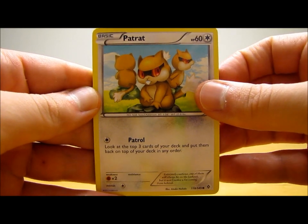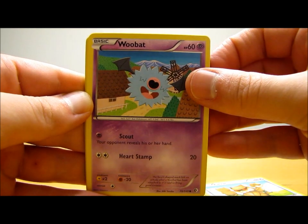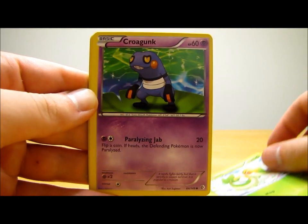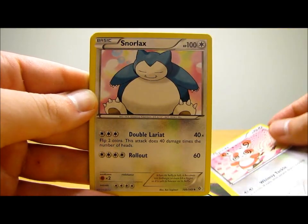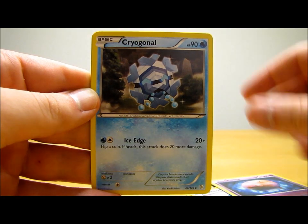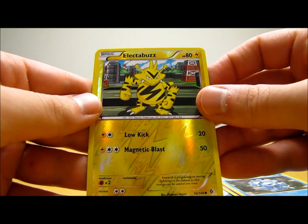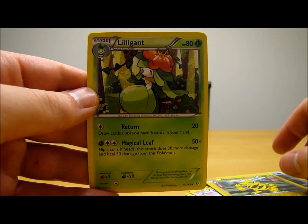This pack starts off with Patrat, Woobat, Snivy, Croagunk, Spinda, Snorlax, Moona, Cryogonal. Reverse holo is Electabuzz, which is just a regular common, and then the actual rare is Lilligant.